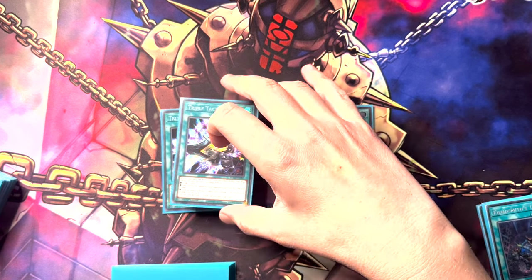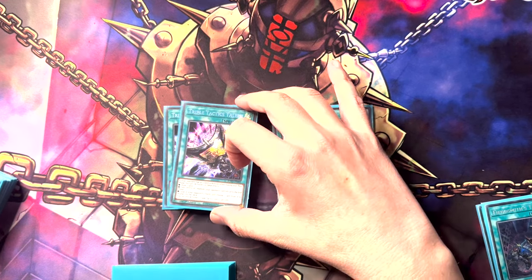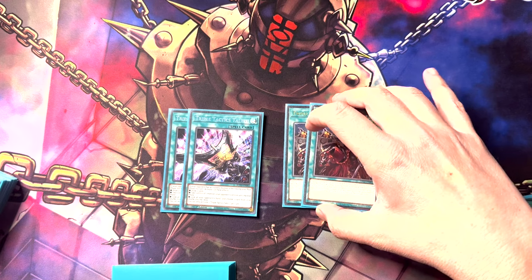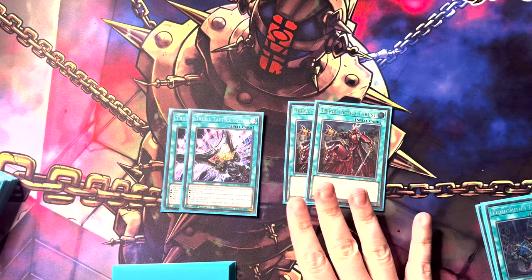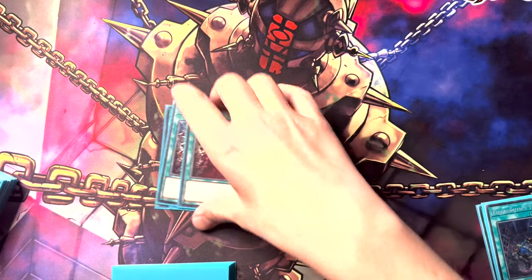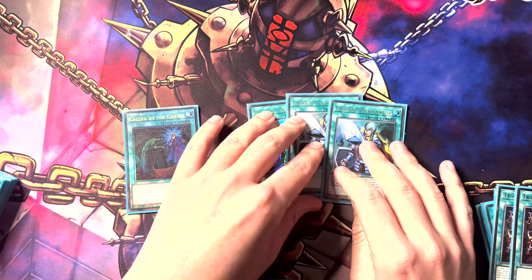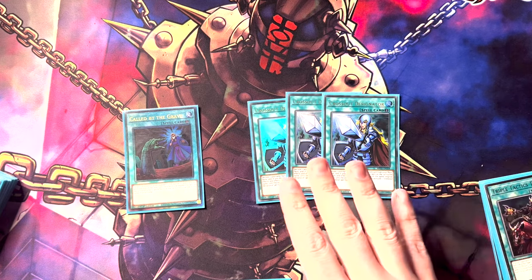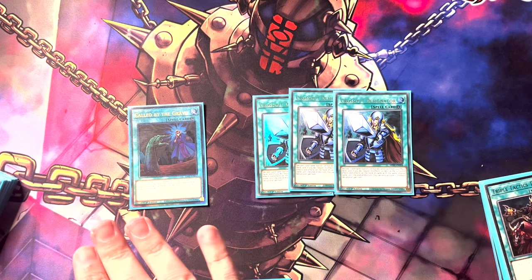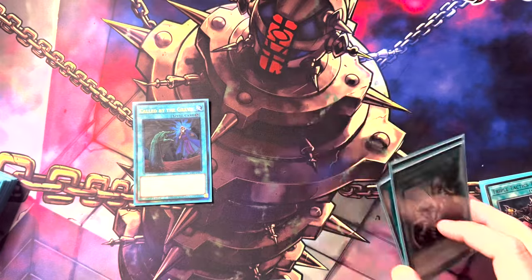Tactics put in mad work for me today — I can't speak highly enough about it. Most of the time I was in positions where I could extend beyond my initial play, and Tactics allowed me to rip the hand trap that would have otherwise stopped my turn out of their hand so I could keep playing and set up the full board. Thrust admittedly didn't do as much work today, but it's 100% something you have to have — I'd run three if I had the third ulti. Then we've got one Called by the Grave and three Crossout Designator, because the deck does lose to some specific hand traps at specific points.